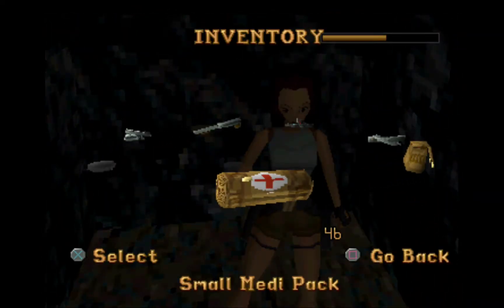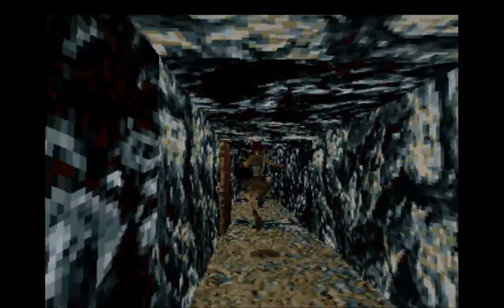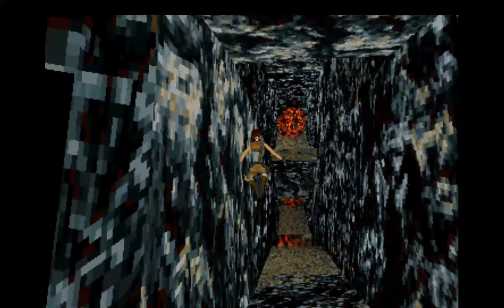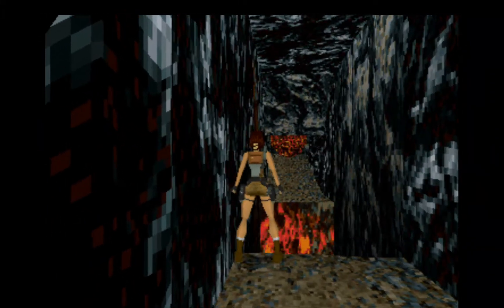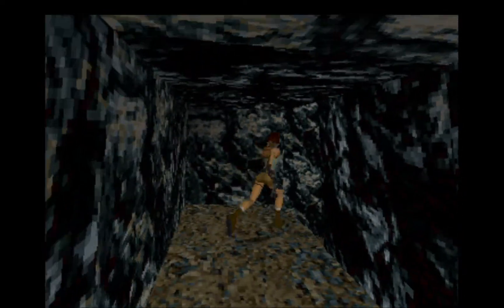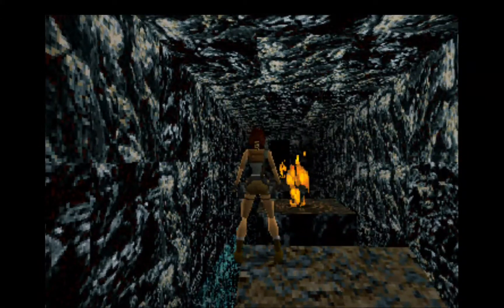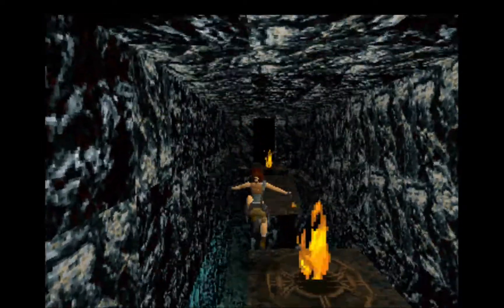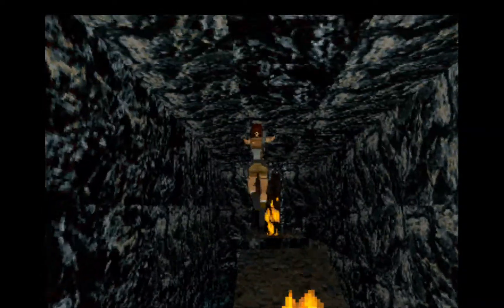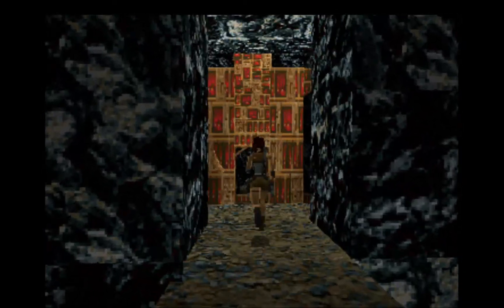First let's grab some Uzi clips. I'm keeping my health on top because I can. Now you want to go all the way to the end so that the boulder will not hit you — do a standing jump, grab, and the boulder will pass right on top of you. In this room you want to go to the corner and do a series of standing jumps. Don't worry about the fire because you will not get burned as long as you stay on the straight path.